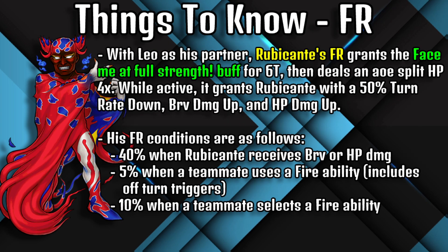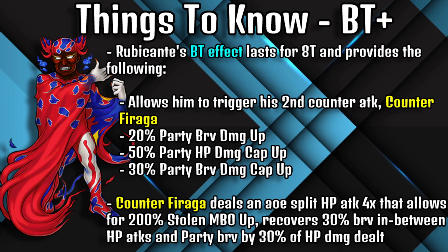With Leo as his partner, Ruby Kante's FR grants the Face Me at Force Strength buff for six turns, then deals an AOE split HP attack four times. While active, it grants Ruby Kante a 50% turn rate down, brave damage up, and HP damage up. His FR conditions are: a 40% increase whenever Ruby Kante receives brave or HP damage, a 5% increase whenever a teammate uses a fire ability (including off-turn triggers), and a 10% increase whenever a teammate selects a fire ability.